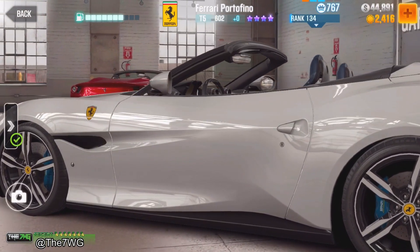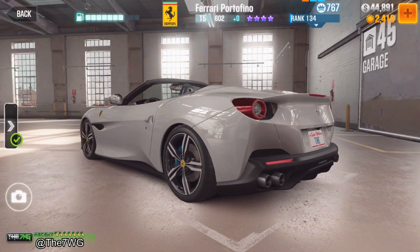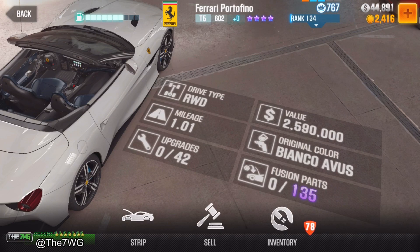There you have it — the purple star tier 5 Ferrari Portofino, 602 power potential, straight up stock. If you get your hands on this car, you're going to work with 135 fusion parts. Keep in mind this is the four-star purple star car, so you are going to have to grind that RP with your crewmates. Now if for some reason you don't get a chance at this one, don't worry — I got you covered. This is the one from the 20 million RP.